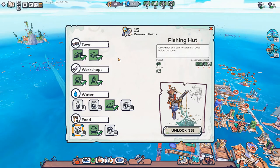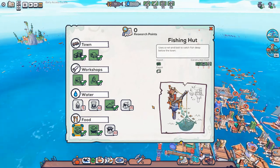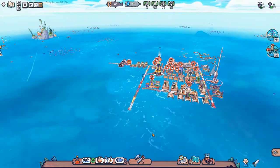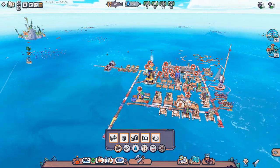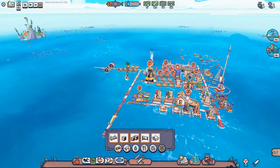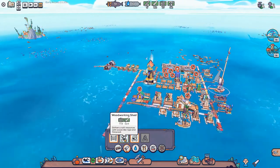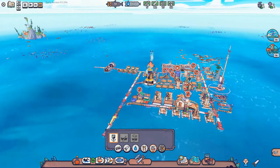We can now research a fishing hut — unlock that. And we are going to build a fishing hut. Where are we going to build it? I think we'll build it here. Let's see: Food, and then Fish and Bob, and then we have workshops — plastic recycler, woodwork and set, straps with. Is it here? No, not on the navigation.